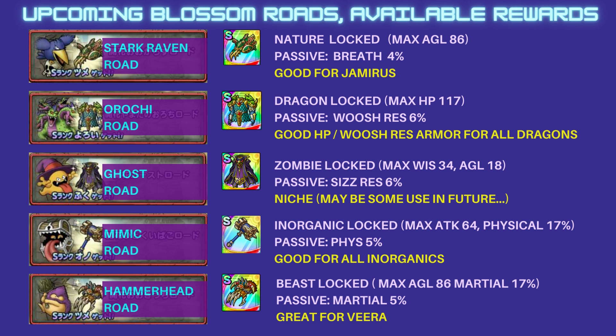Stark Raven Robe is added and you'll be able to obtain a Claw that's locked to Nature. This one is really good for agility in general, but it can also be rolled for Breath. So it's really good for a Jammerist, for example.